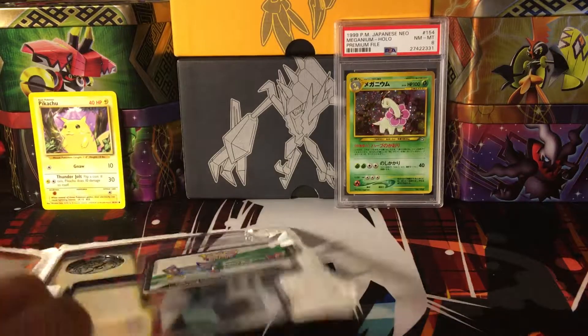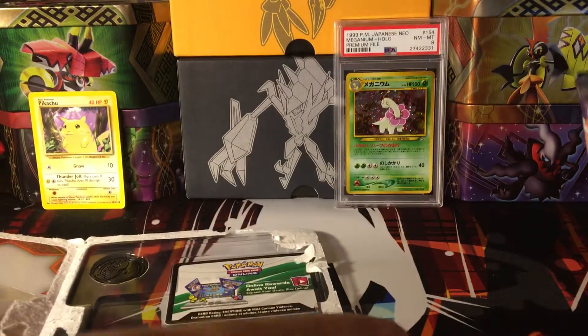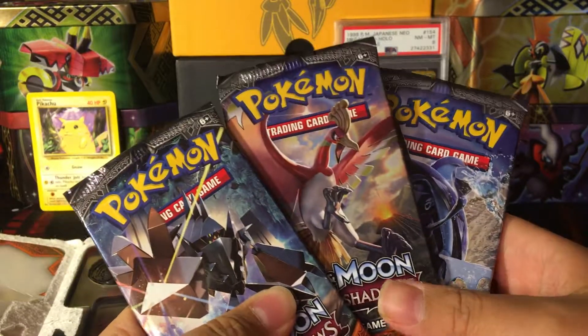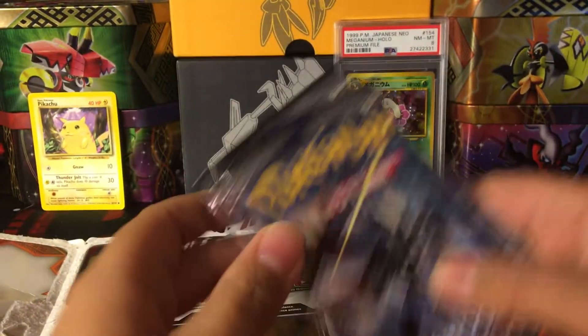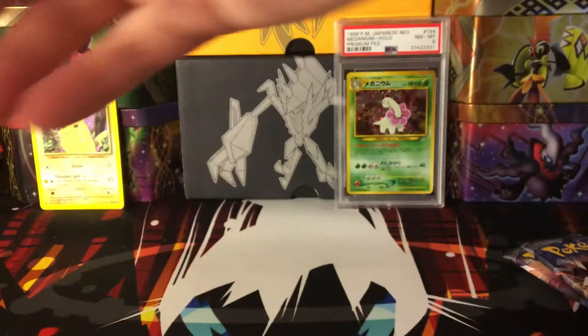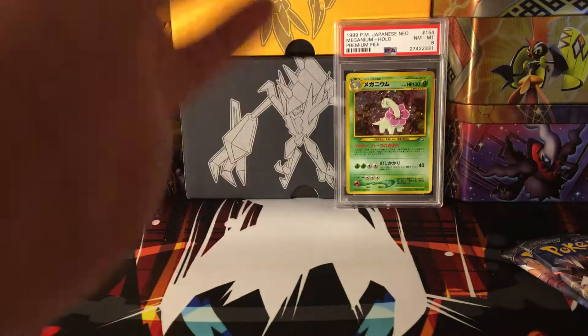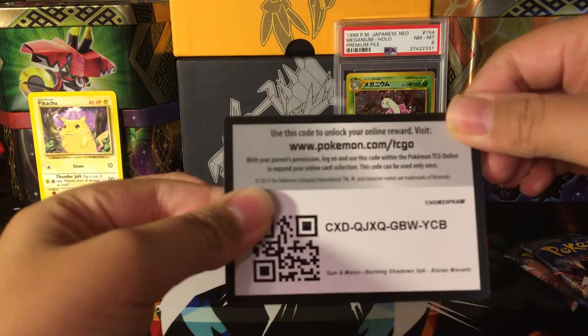And here — three packs: Necrozma, Ho-Oh, and Tapu-Fini. Pretty nice. Of course, Burning Shadows. The promo is Alolan Meowth. And then you get your code card, which you can go ahead and take.